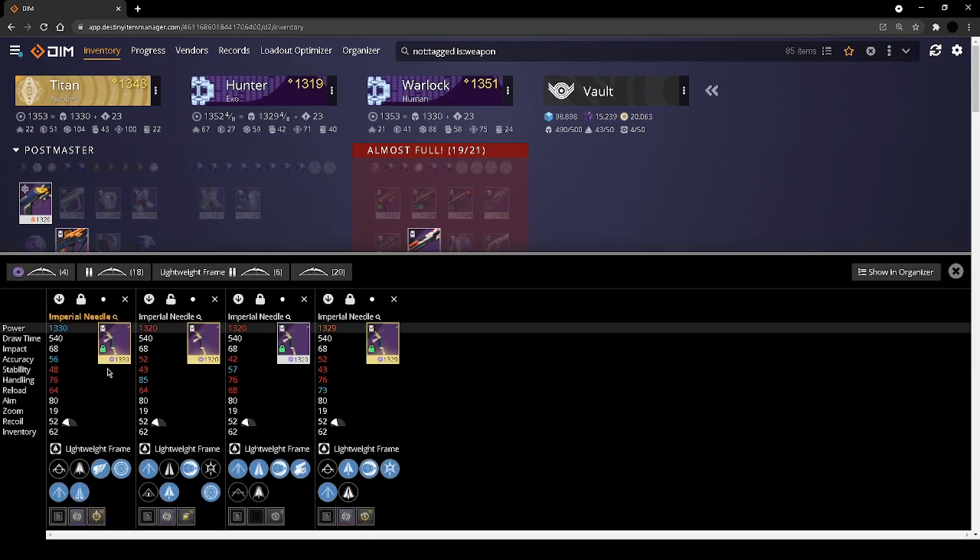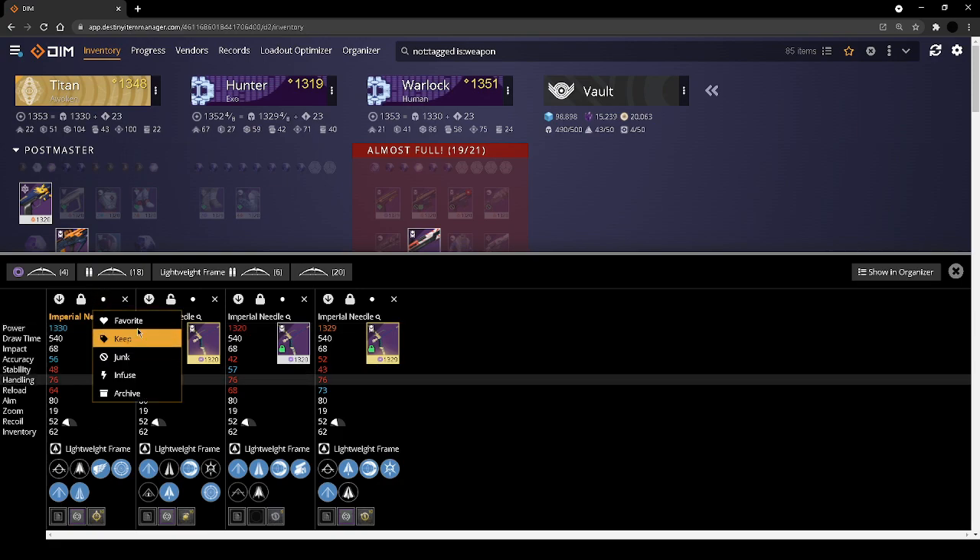For Imperial Needle — it's a lightweight bow, so you don't actually gain benefit from combining elastic string and draw time masterwork; they don't coincide because there's an actual cap on draw time for lightweights. The best thing you could hope for after draw time would be accuracy. I'm as close as I'll get unless I got a fiberglass arrowhead — this one is absolutely my god tier. I'm fairly certain that even with swash times five, a lightweight frame bow cannot one-hit, so I'm okay getting rid of that one.